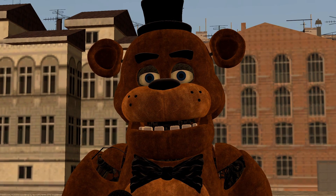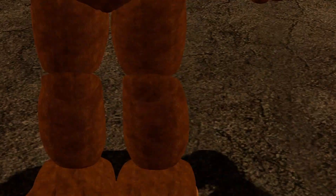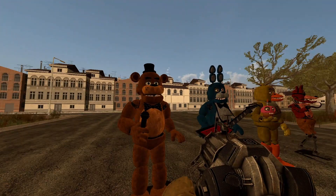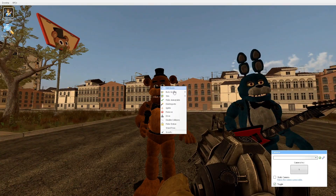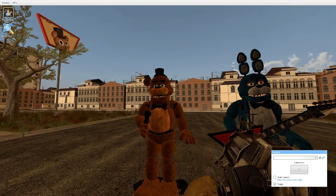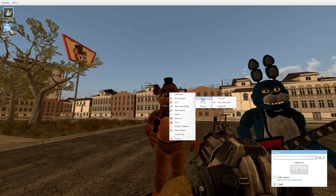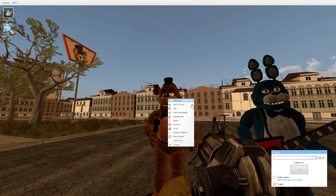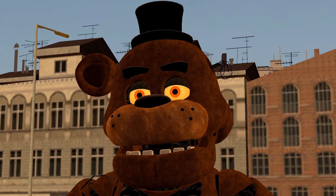Starting off, we got Freddy Fazbear. He's pretty snazzy, not my favorite design, but he's a pretty okay fella. For his body groups, you can remove his ear — you'll see why — and you can give him the red eyes, which the animatronics have in the movie.